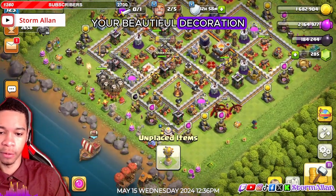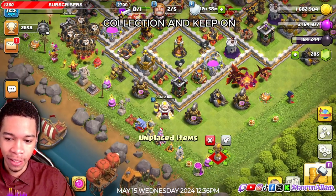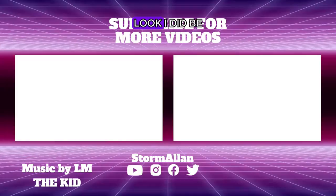Collect your beautiful trophy, your beautiful decoration. We've got so many decorations this season — add them to the collection and keep on moving baby. Keep on clashing, clashers. CEO out.